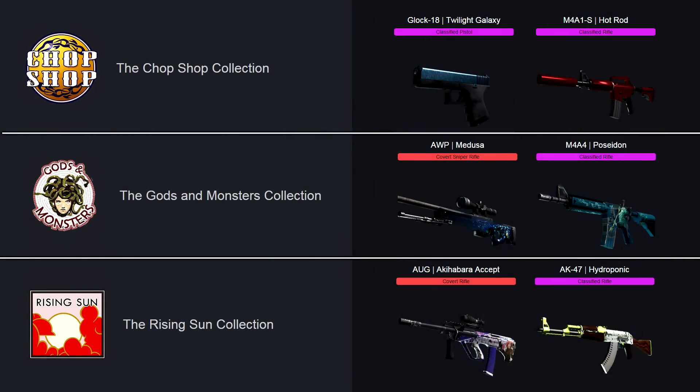We also have 3 new weapon collections that come with a variety of pretty cool new skins that you can obtain as a public drop.